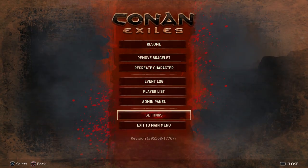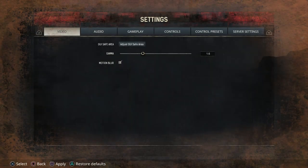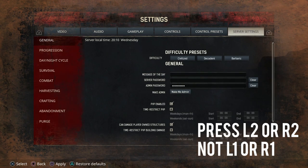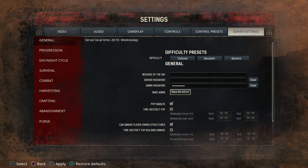What you want to do is press Options, then go down to Settings, and then either press L1, which takes you straight to Server Settings, or press R1 and go all the way to Server Settings. Then in General, press X, and then you can press X over here on Make Me Admin and it will make you admin.